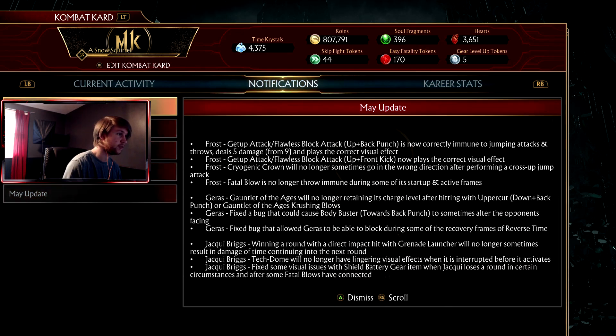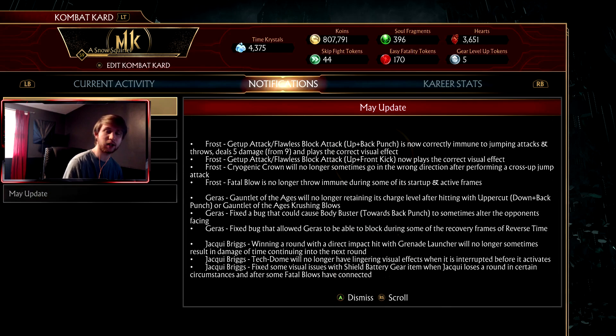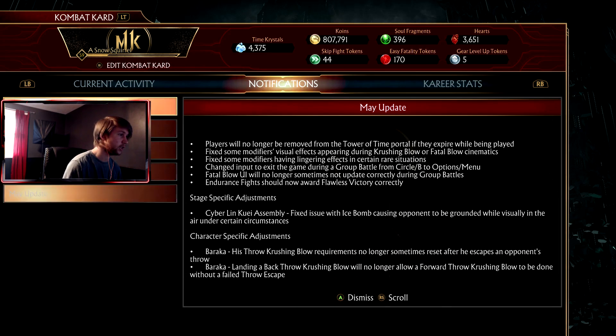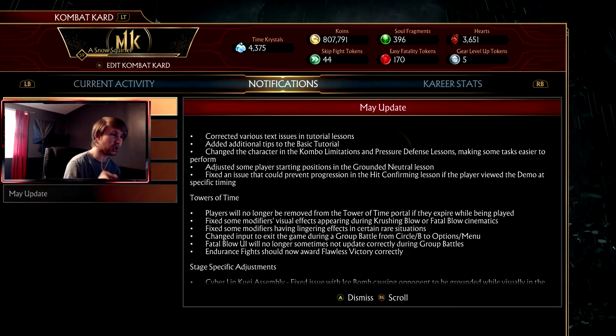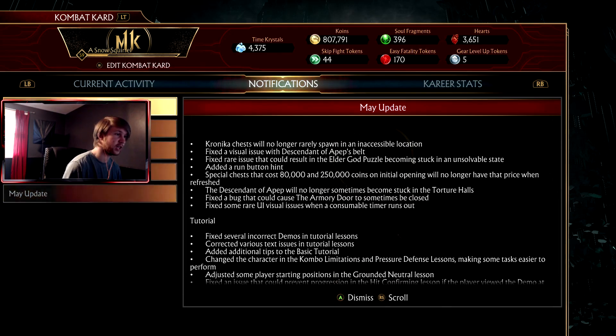I'm slowly scrolling through this — feel free to pause the video at any time. They have the characters listed in here so it's really easy to find a specific character or see what changed for them. But there was one more I wanted to address: Towers of Time — players will no longer be removed from the Tower of Time portal if it expires while they're playing. So they're not going to kick you out anymore. Just another really good change.